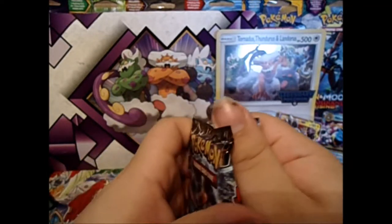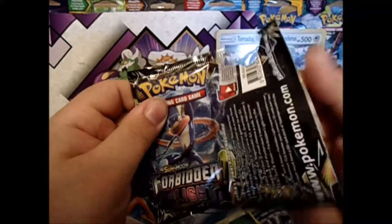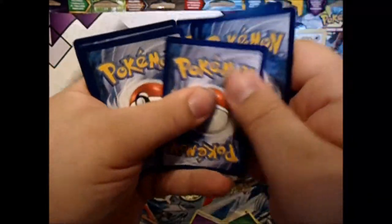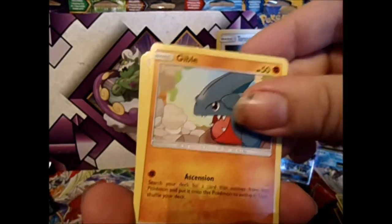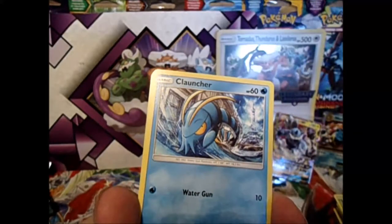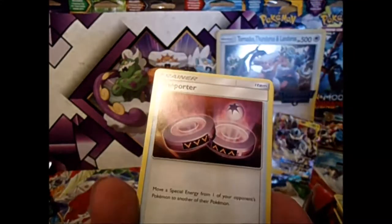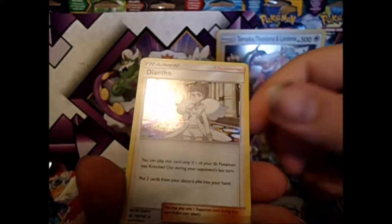Oh, I never did say what we were hunting for — basically just anything secret rare, since we've already got the Naganadel from the set. One, two, three, energy, one and two — Gible, Rockruff, Kommo-o, Clauncher, Honedge, Bonnie, Froakie, and a Porter. Reverse Hilly, Uptow, and a Dhelmise holo — not too bad.